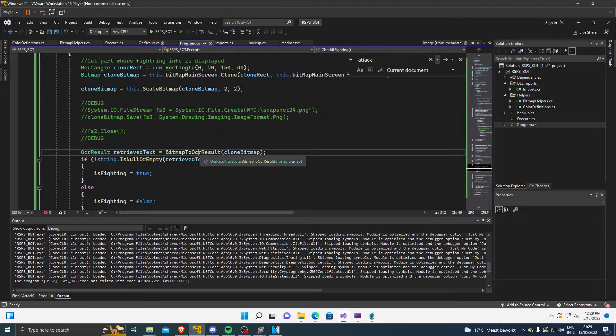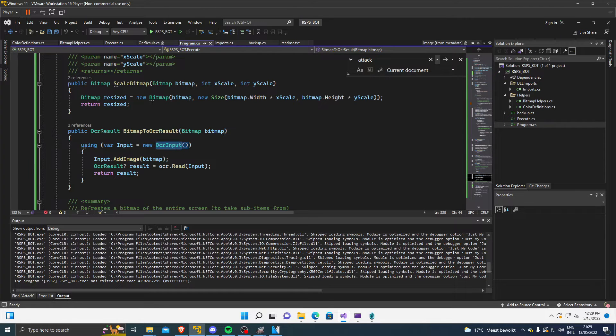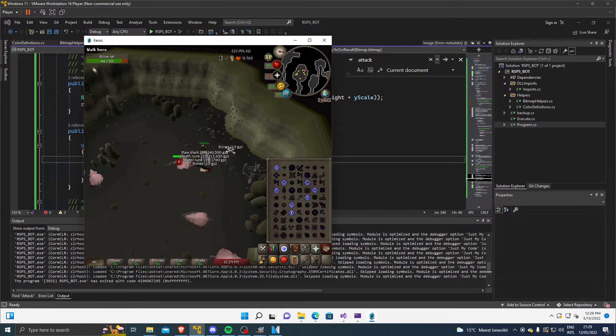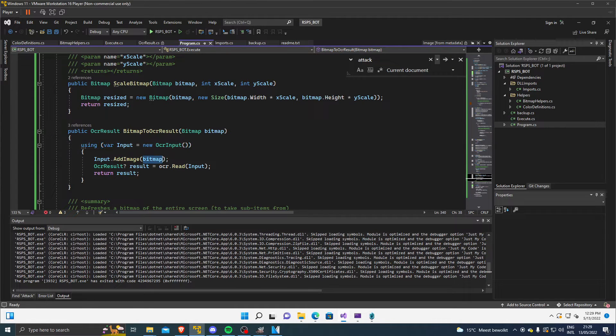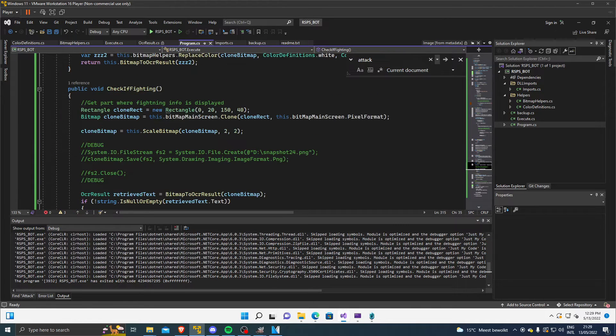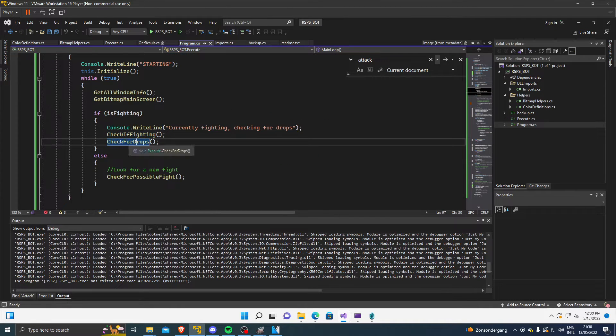Once we have the bitmap, we pass it to IronTesseract's OCR input to retrieve text from the bitmap. We only pass the cropped cutout portion — the area showing the attack status — to see if there's any text. We pass it to our OCR input, get a result, and return that result. Then we check if it's not empty: if we have anything in that box, we know we're currently fighting. That's how we determine whether we're fighting or not.